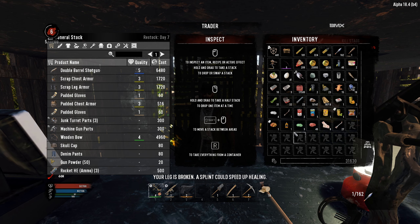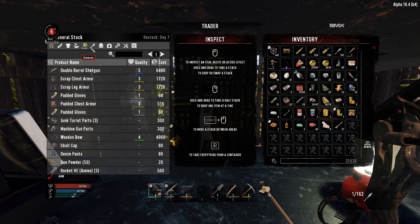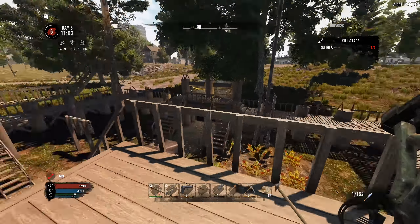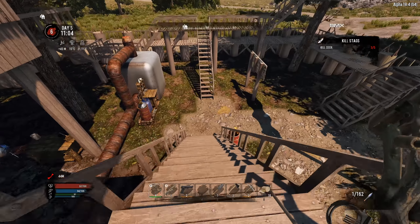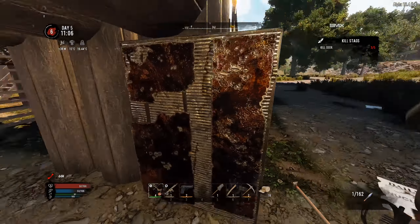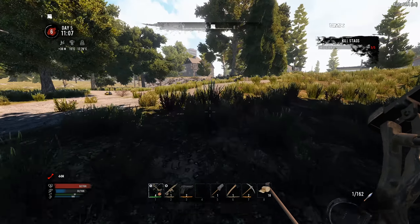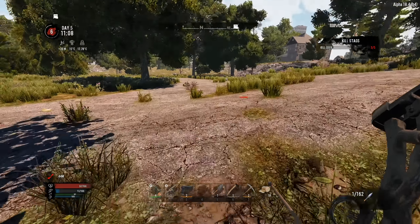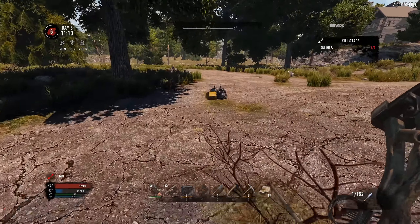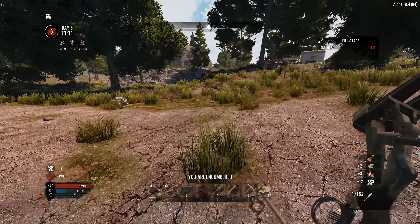The closest quest is clear zombies, 1.3 kilometers away — we'll take it. Do I have anything else to sell? I'll sell these, don't need them. I'm going to check first aid supplies — you only got beer, no splint. So we're going to head back to our temporary base, get our workstation set up, get some cobblestone going, and hopefully we have a splint at the base to fix this broken leg. If not, we could raid a house — sometimes you can get a splint in a house.